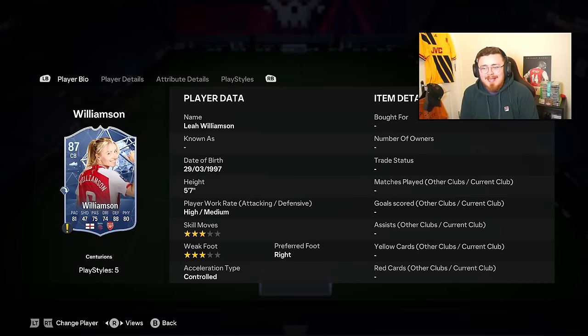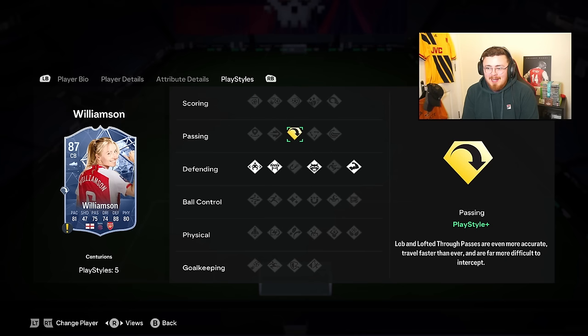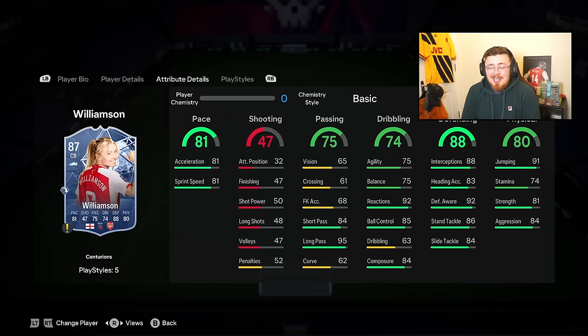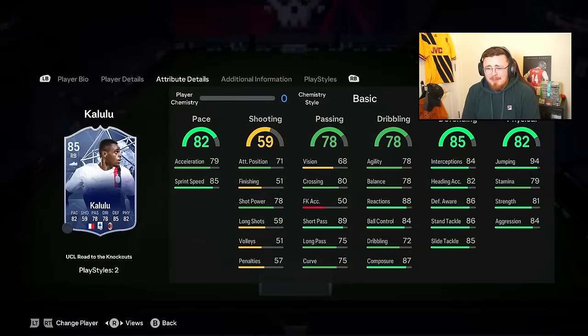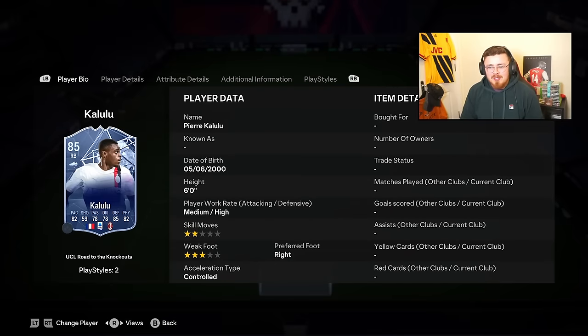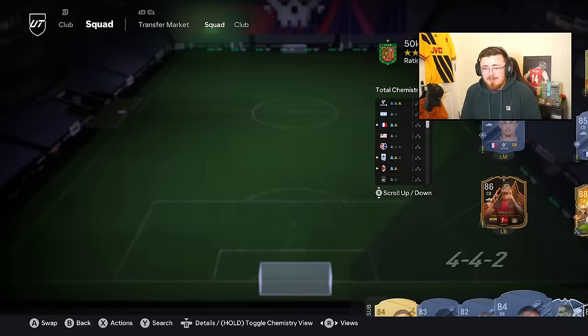An underrated shout is Leah Williamson - she can play as a CDM as well. She has a Long Ball play style plus and incredible defending stats as regular play styles, with reactions at 92. She's basically prime Pirlo from the back. Decent-ish links, and I think she's like 20-30k which is great. And Koundé at a similar price - he's a little bit on the smaller side at only six foot, but a really nice option for such a cheap price.